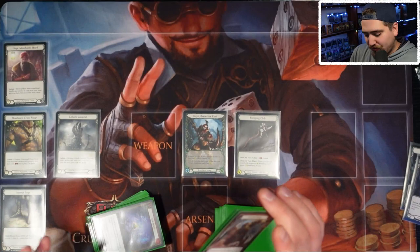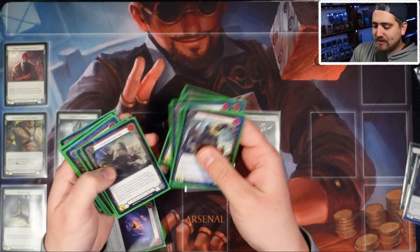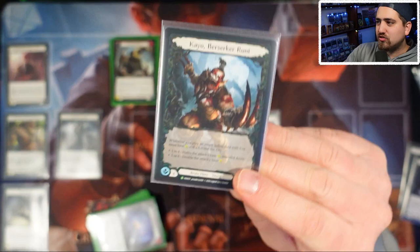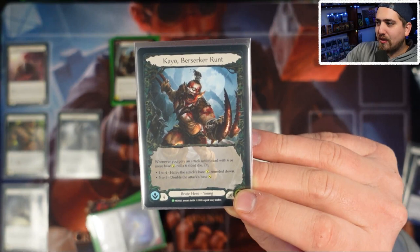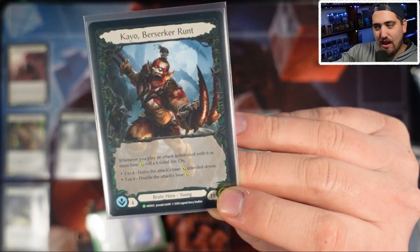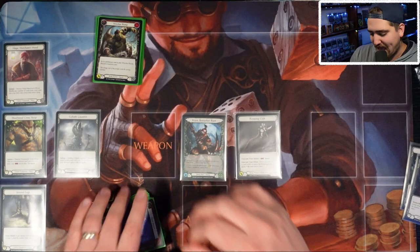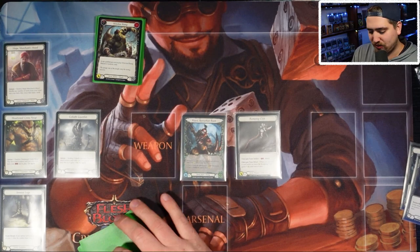In this deck we have four categories of cards. First — high-powered attacks. There are thirteen cards in the deck that trigger KO's ability: whenever you play an attack action card with six or more base power, you roll the six-sided die. On a one to four, the attack's base power is halved — so a six becomes three. On a five or six, you double it — so a six becomes twelve.